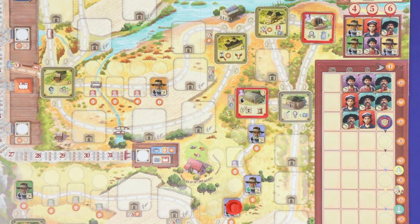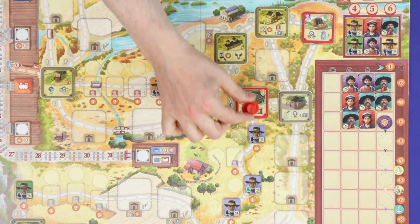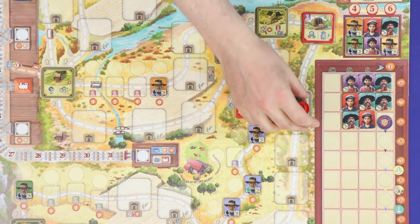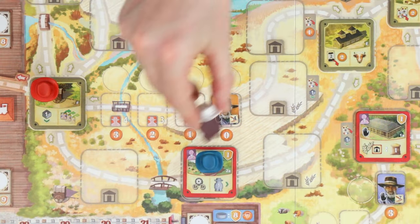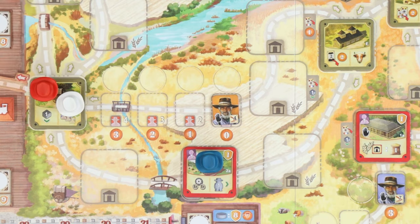Spaces with no tiles are not counted, so this movement here would count as 1, 2, 3, 4. You'll reach many forks in the road and you can choose either direction along the fork. Players may freely move through or into spaces with other players' Estancieros.